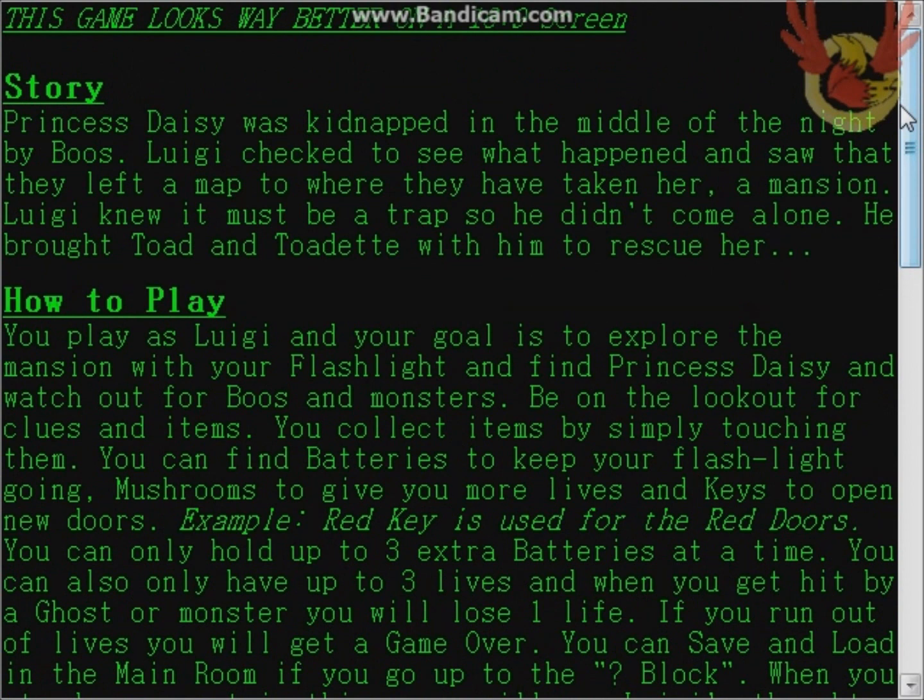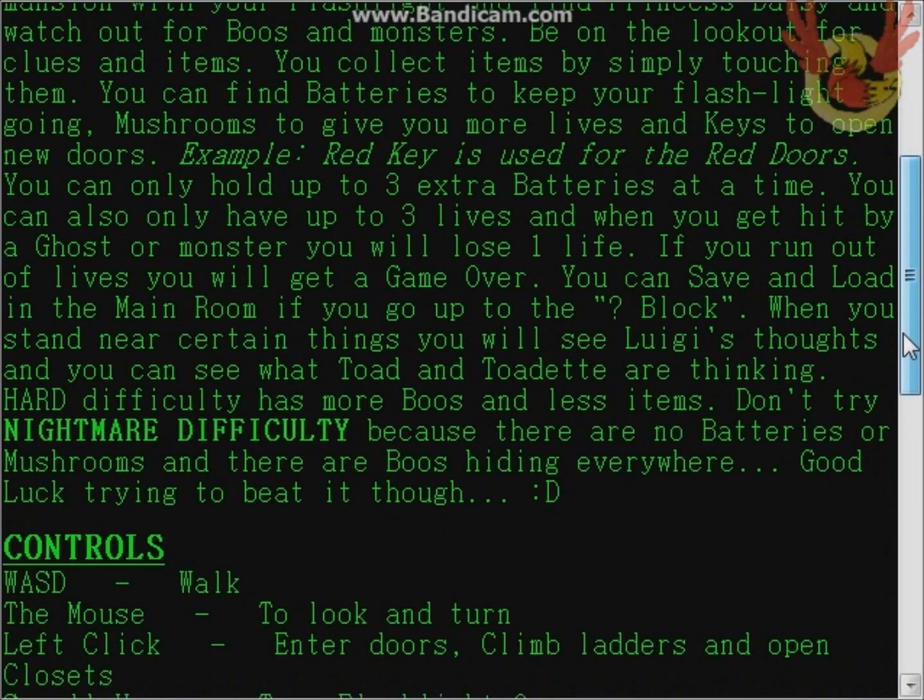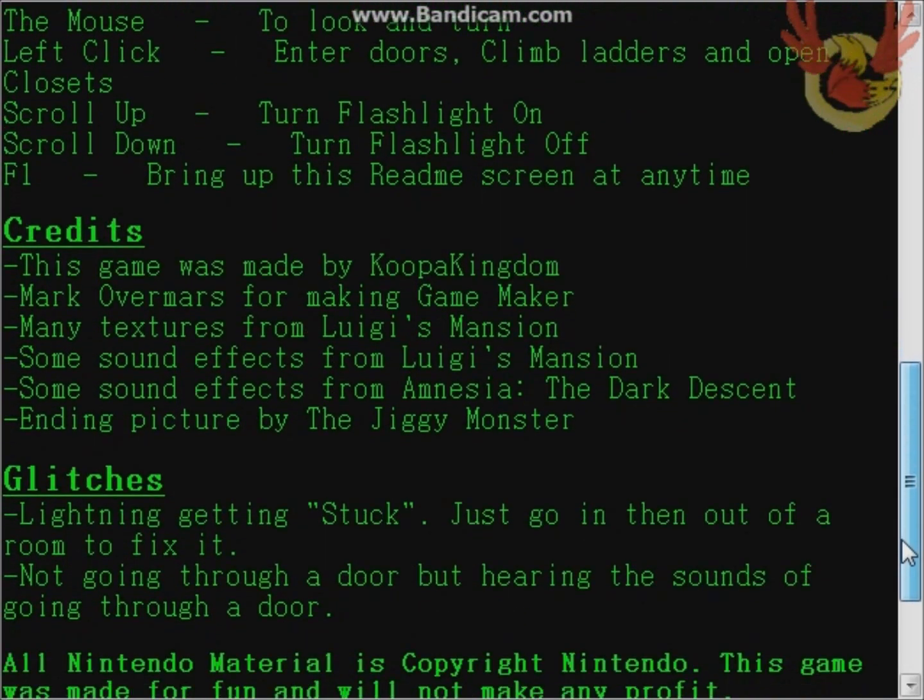Prince Daisy was kidnapped in the middle of the night by Boos. Luigi checked to see what happened and saw that they left a map to where they taken her — a mansion. But knowing it must be a trap, he didn't come alone. He brought Toadette with him to rescue her. Best decision ever, Luigi — I mean Toadette are so helpful and brave... and no, I don't know the controls.